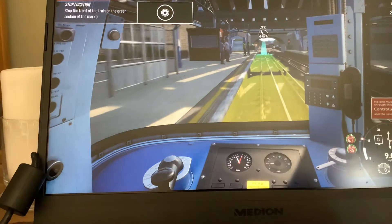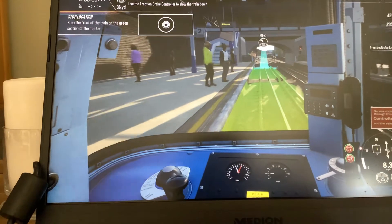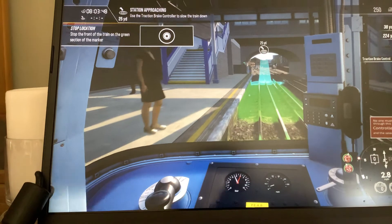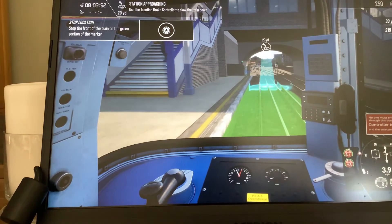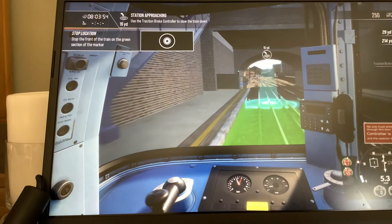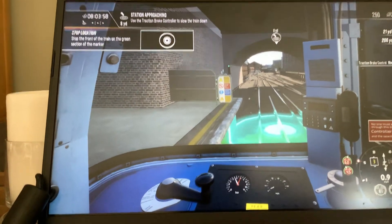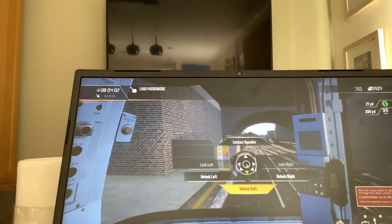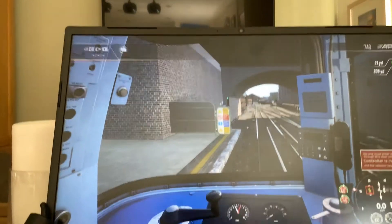I need to stop it in the front green sector. Now you put it into romeo one and hold, then go back into off and release, go into shunt, and then go into romeo one and hold - and I stopped in the lap. Lock the left doors.